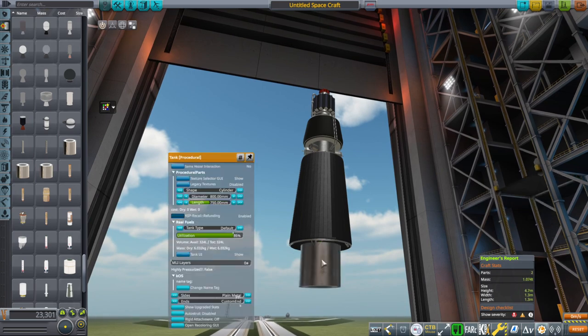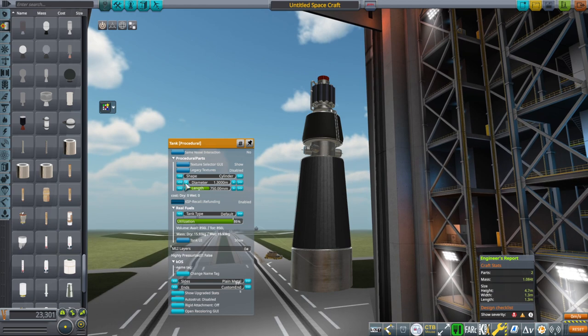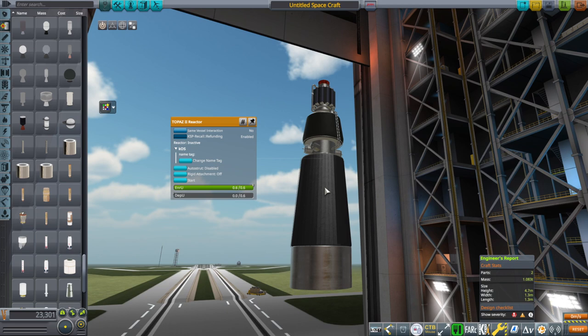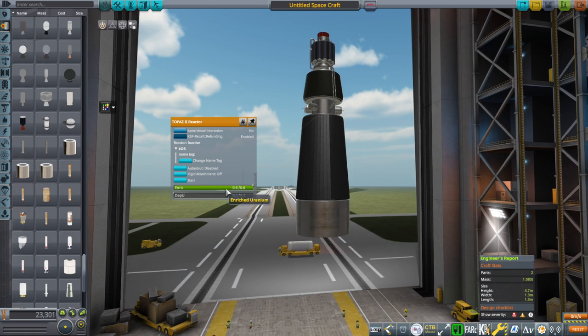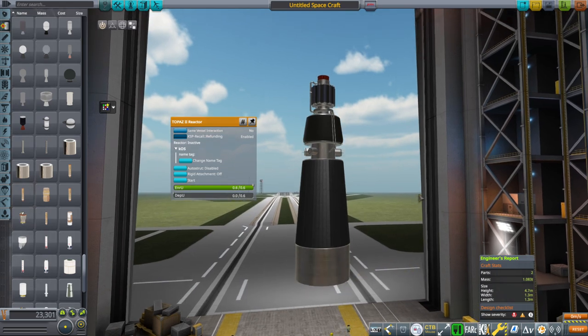So I did undersize the stock one. It's sort of convenient for stock in a way because it's 1.25 meters in diameter, but the stock version is undersized. The stock version will just straight up give the five kilowatts as a generator. In Realism Overhaul, it uses enriched uranium and produces depleted uranium along the way. You can start and stop the reactor, and the enriched uranium will last for five years — assuming I got the calculations right. And it's the right amount of enriched uranium, at least from what I read.